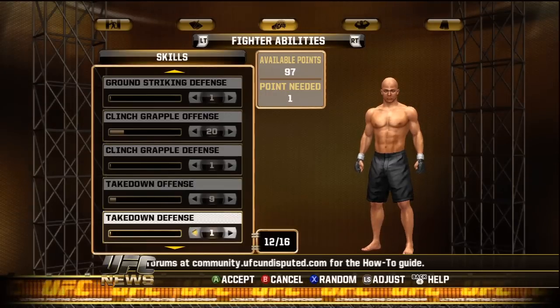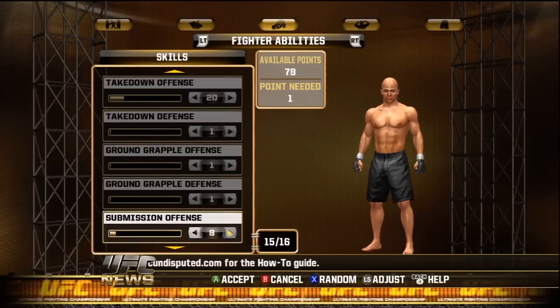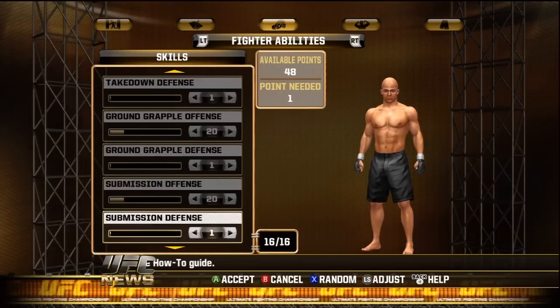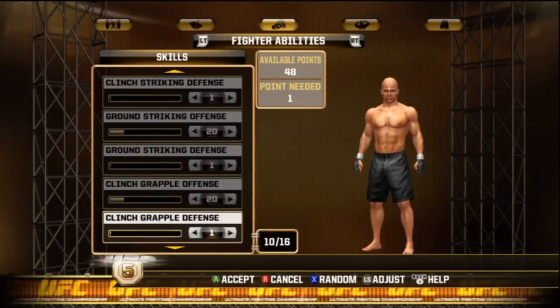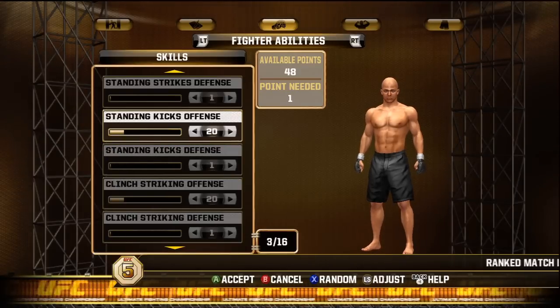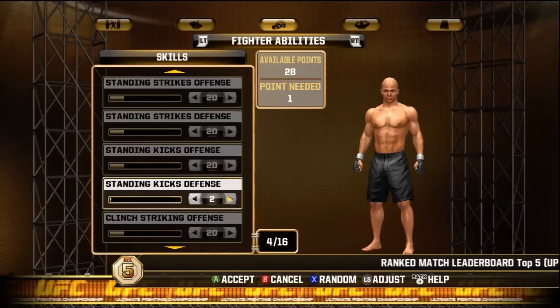At the end you'll end up with one skill at around 13 or something, because that's just what's left over. This is important because your stats will decay, so go ahead and leave everything else at 1 and put the stats that you want up to 20. Most of them are going to end up decaying anyways, so there's no reason to spread them out because they'll all decay.